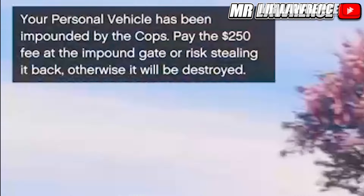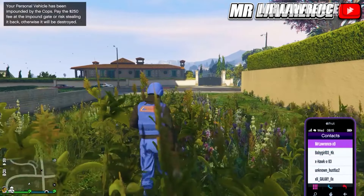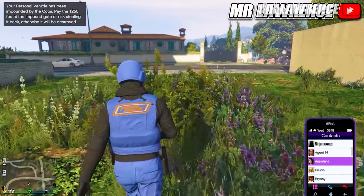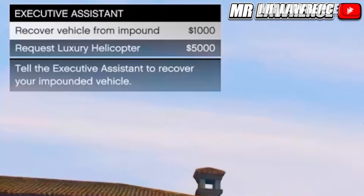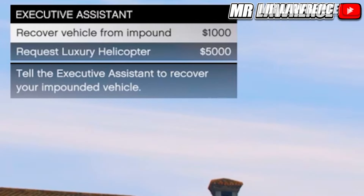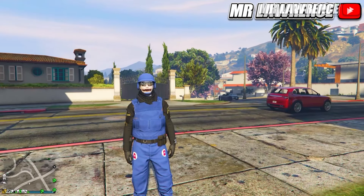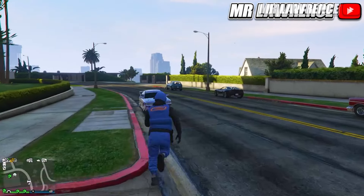If your personal vehicle gets impounded, you don't have to go all the way to the impound — you can call your assistant. Use the D-pad trick to navigate contacts faster. You need to own an office to call your assistant. Select 'recover vehicle from impound' for $1,000, wait about 5 seconds, and your vehicle will spawn nearby.